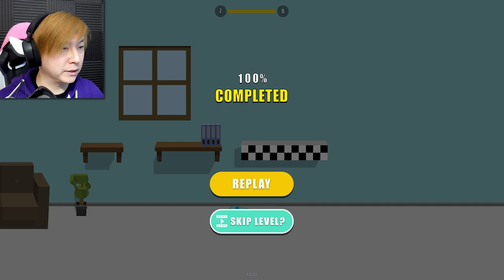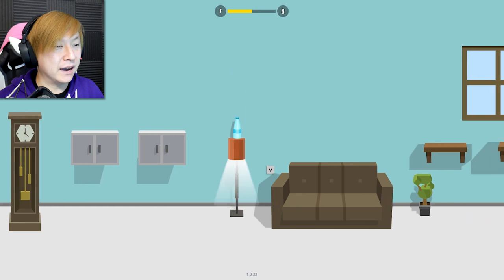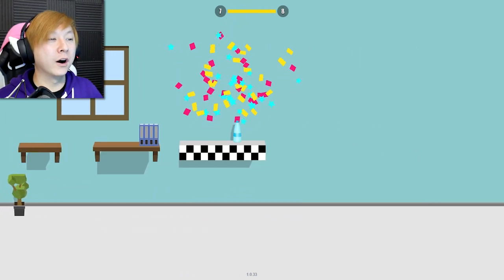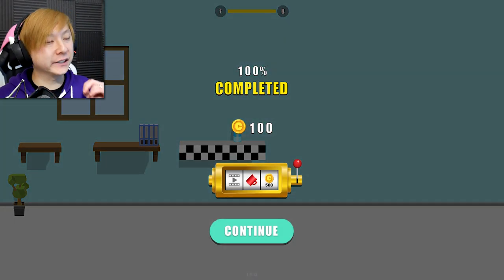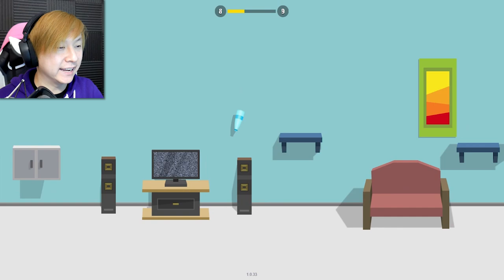Wait — it says replay. I fell off... okay, there's a psych-out mechanic. You can touch and activate the goal, but it doesn't mean you've won. You have to land it — that's the whole purpose of the bottle flip challenge, you've gotta land it.